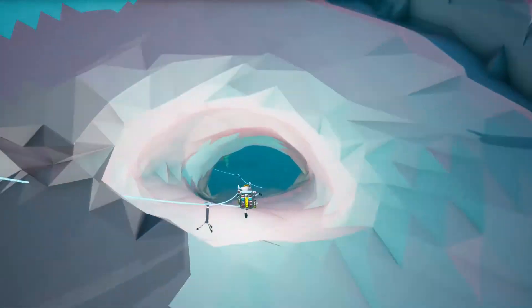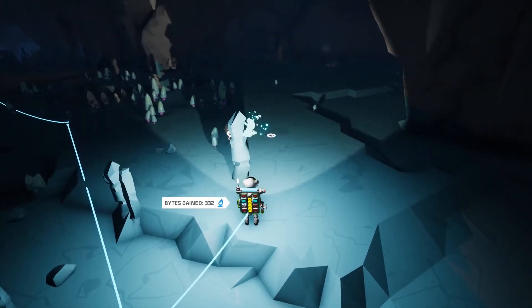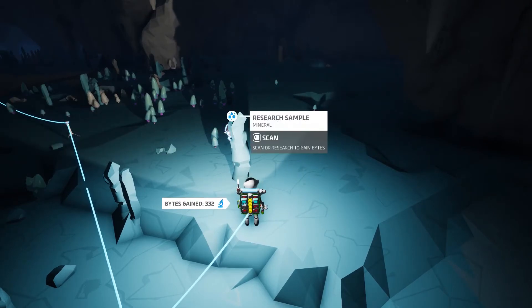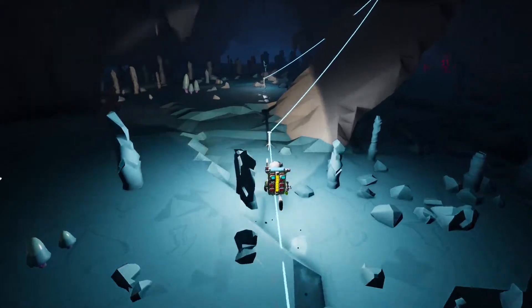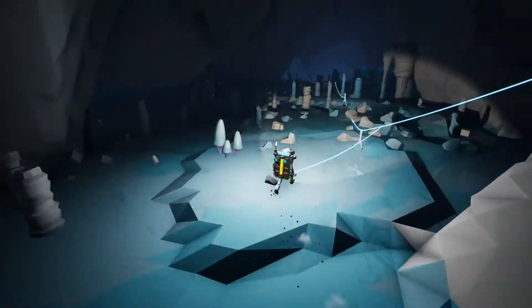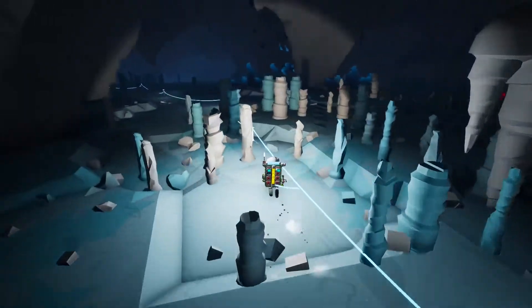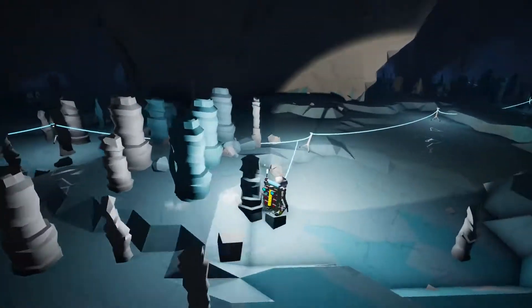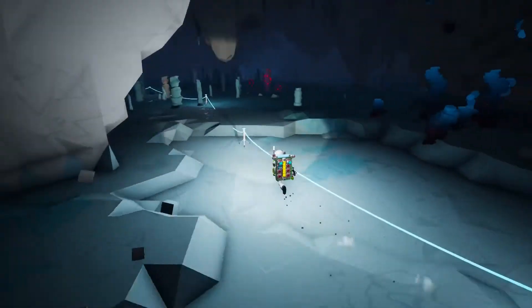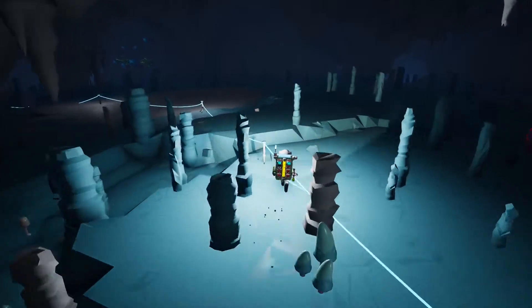I head underground to look. Watch this - it's like 350 each: boom 332, boom 365 - they're right there. That's almost 700 research just from two items. Let's follow my tether line for a bit and see what else I can find, watching for things off to the sides.